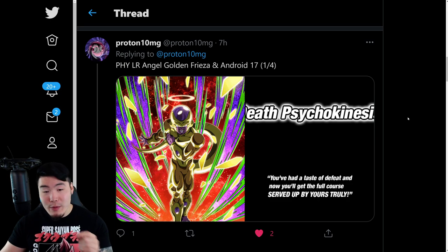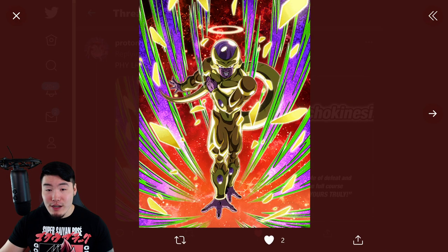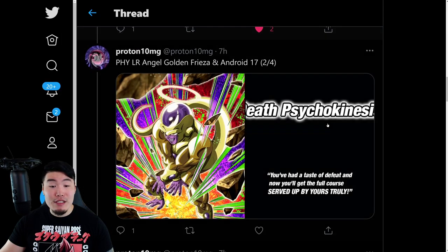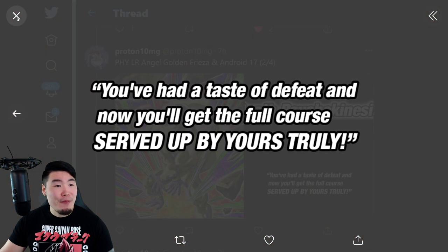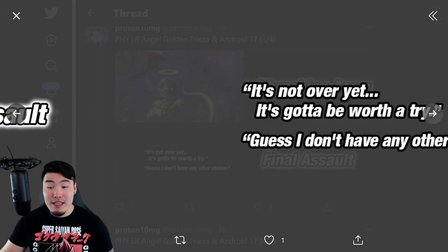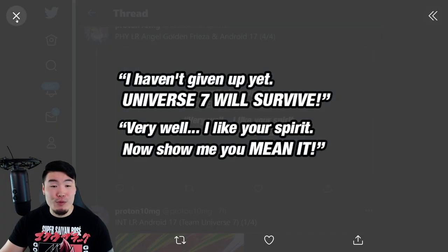The first thing we have are the assets for the upcoming Fizz LR Angel Golden Frieza and Android 17. This is the SSR form of Angel Golden Frieza along with his English translated Super Attack assets. We also have the TUR Angel Golden Frieza and his Super Attack assets. And finally, we have the LR Angel Golden Frieza and Android 17 — the 12-key Super Attack and the 18-key Super Attack.